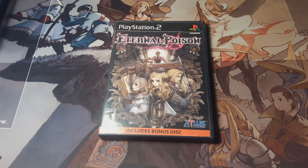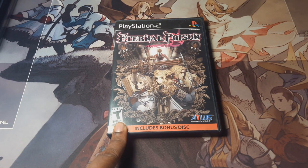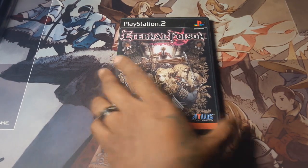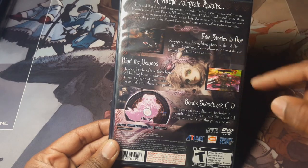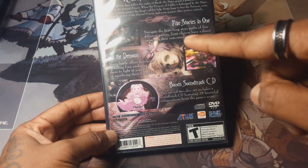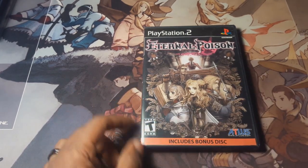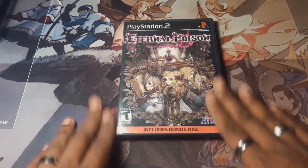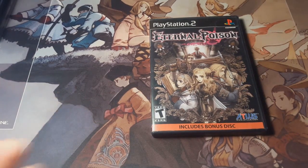Next is Eternal Poison — one of the coolest gothic strategy RPGs I've ever played. It feels like the precursor to Devil Survivor. You play on a grid like in Devil Survivor, but to capture demons and put them into your grimoire, you have to initiate an overkill on them and then bind them to your book. There are five different characters to choose from. It's a really cool game and I recommend it. If you find it loose, I actually have an extra manual — so if you get a copy without a manual, I got you.